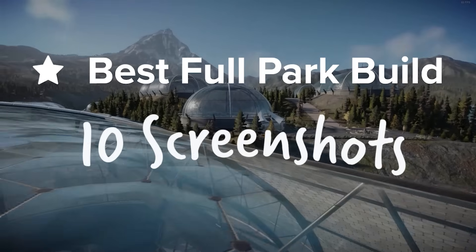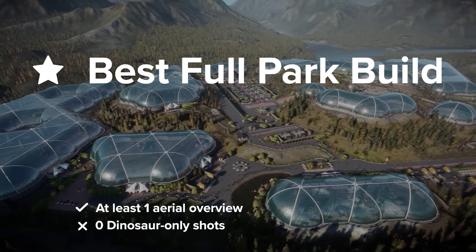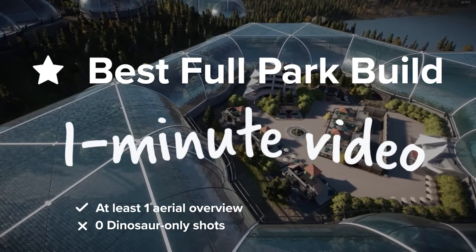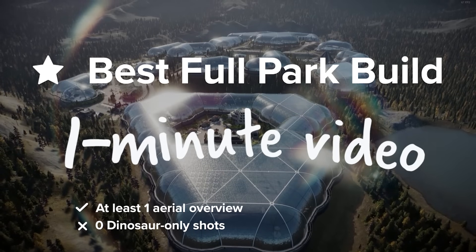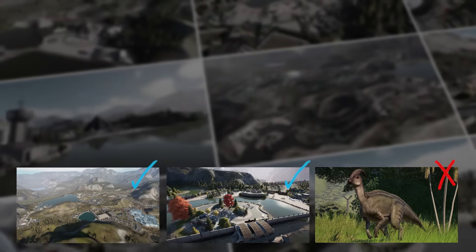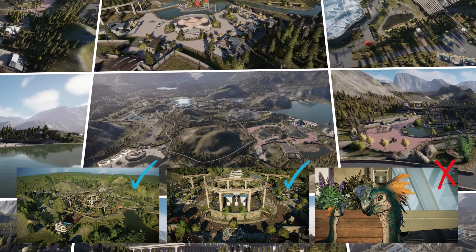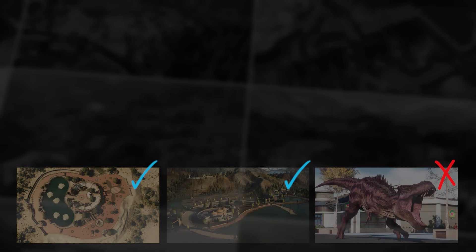For a submission in the full park category, you can submit a little bit more. You can take either 10 screenshots — again, one of which must be an aerial overview shot — or you can make a one minute video, which also should include at least one aerial overview. Obviously you can show off a lot more in a video, so it is what I would recommend. But if you can't make a video, 10 screenshots it is. This is going to be very challenging, I'm not going to deny that. But by limiting the amount of screenshots or video length that you can submit, you are really thinking carefully about how you are showcasing your build.